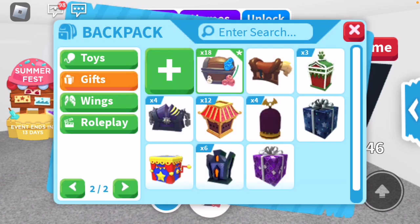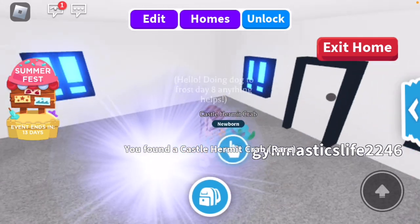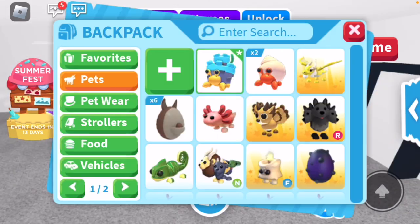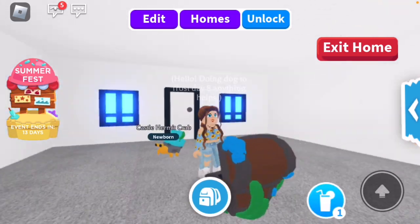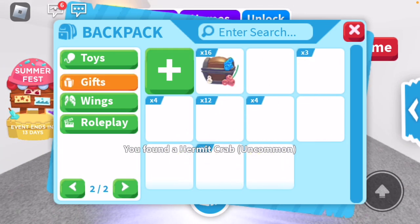I'm going to try to open two at a time to see if we have better luck. We got a rare! I want to see — the castle hermit crab is really, really cute. It's like yellow. Oh my gosh, I really like that one. Okay, so we got another just basic hermit crab, guys.